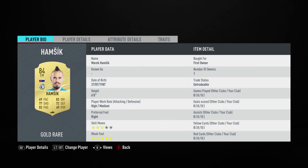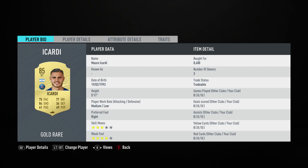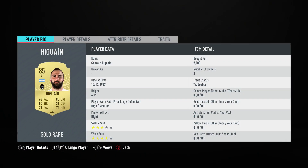The left midfielder in a center mid slot is Marek Hamsik — you should be able to get him for about 2,000, he's pretty cheap. He plays for Dalian Jufang in the Chinese First League and is Slovakian. The striker on the right is Mauro Icardi, bought for 8,400, plays for Paris Saint-Germain in the French First League and is Argentinian. The last striker is Gonzalo Higuain, bought for 9,100, plays for Piemonte Calcio in the Italian First League and is Argentinian.